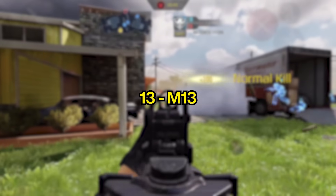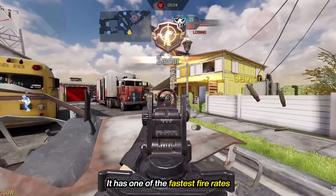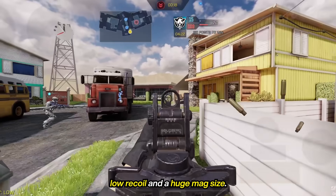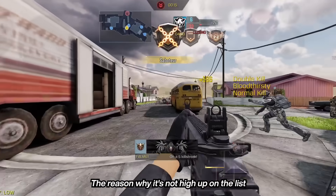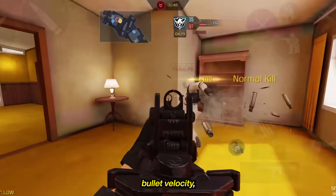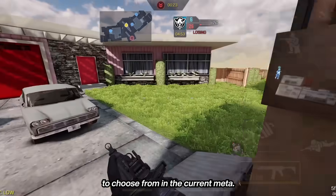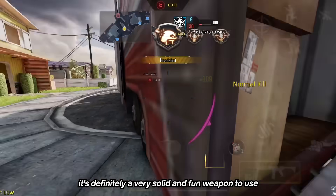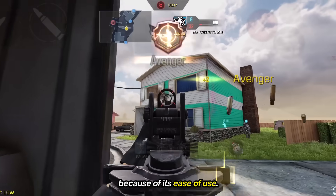At number 13, we have the M13. It has one of the fastest fire rates in the Assault Rifle category, has usable iron sights, low recoil, and a huge mag size. The reason why it's not high up on the list is because of its slow damage, bullet velocity, and there are a lot of good ARs to choose from in the current meta. But don't get me wrong — it's definitely a very solid and fun weapon to use, especially for beginners because of its ease of use.